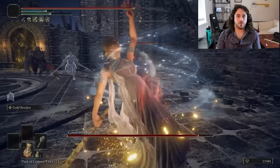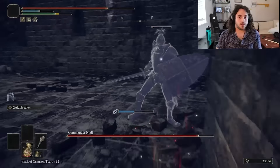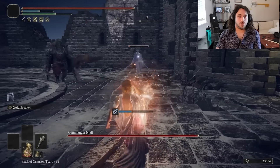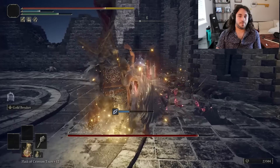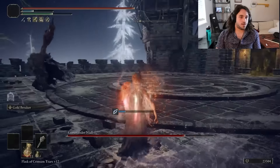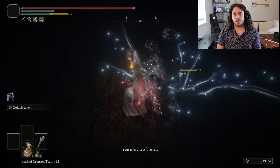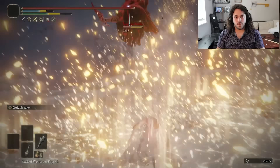Three on one — could be an issue. Except, remember how Rykard destroys your spirit ashes with his huge hammer hitboxes? Now we have the huge hitboxes and our enemies have the spirit ashes. Just a little trading with the Ritual Shield Talisman and we're one on one with Niall, who we can also trade with. Trading is cool — it gives you exclusive Pokémon. Get both pieces of the Haligtree Medallion and we're off to the Consecrated Snowfield.